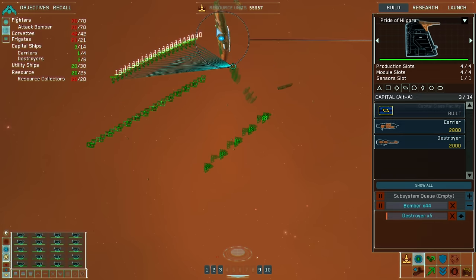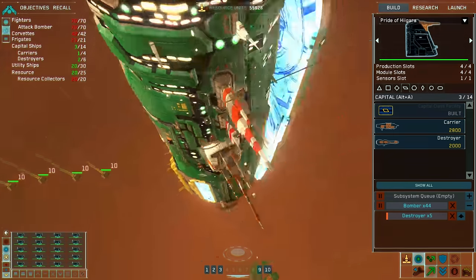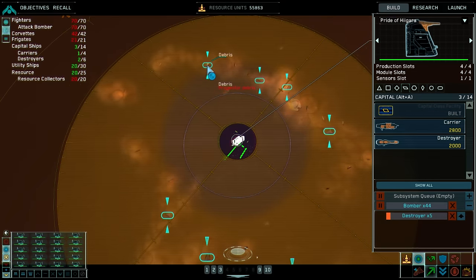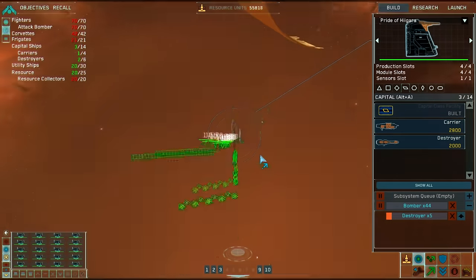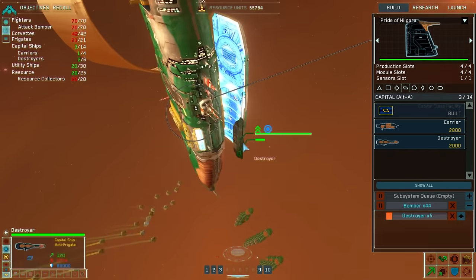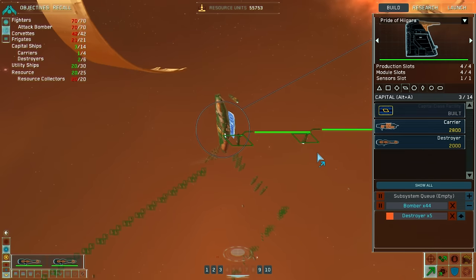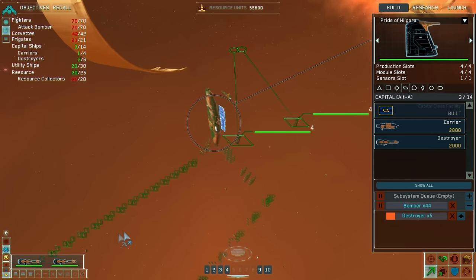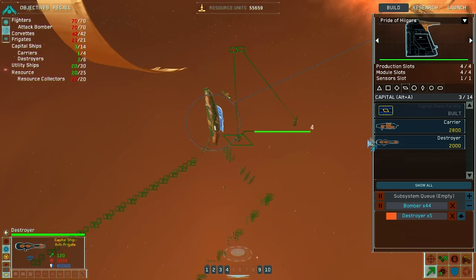They will send patrols to investigate why their probe got destroyed. We'll send the destroyers over to this first hulk and go all the way around. I think we only really need two destroyers, but we'll see. How fast are these guys? Very slow.